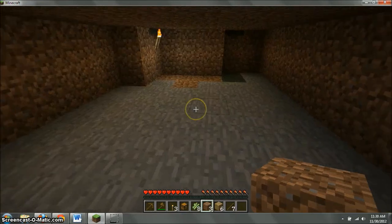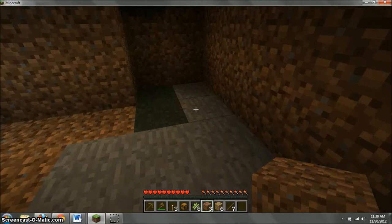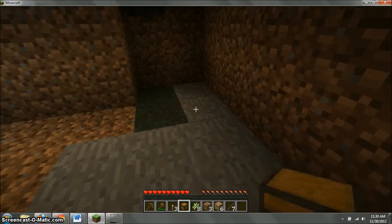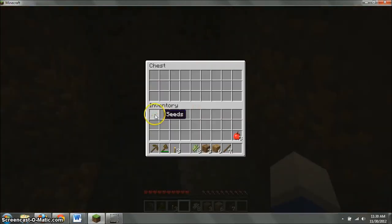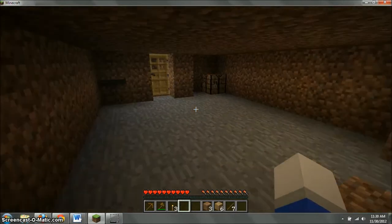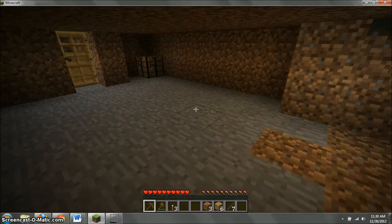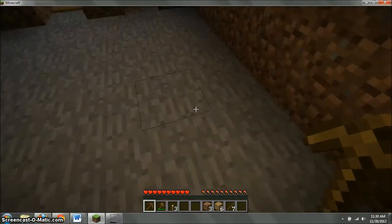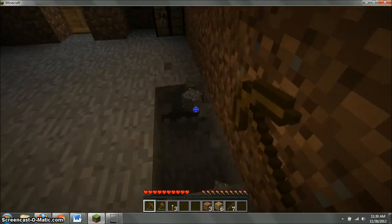Okay, so now we can put down our chest. We can put in all the things we don't need right now, like seeds and sugarcane. Everything else I think we need. Now that we have our house to protect us, let's try for some stone to build some better tools than these crappy little wooden things.